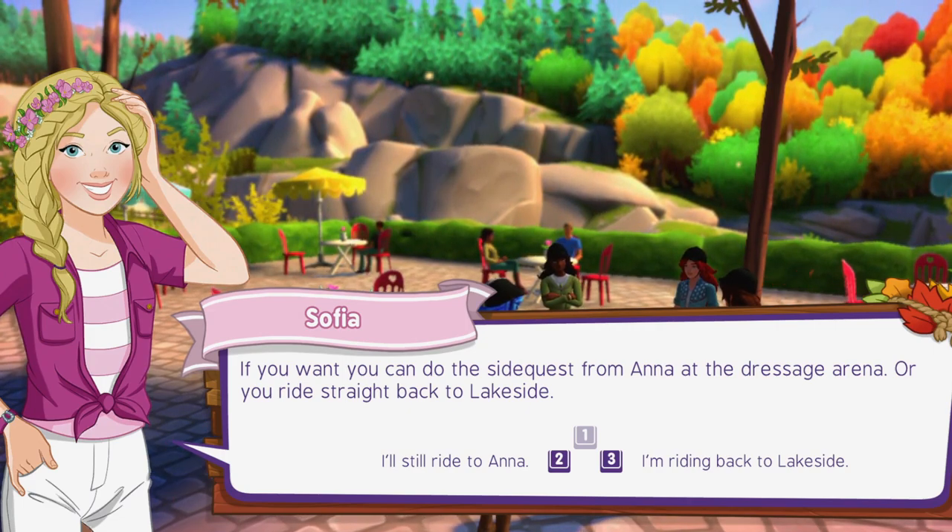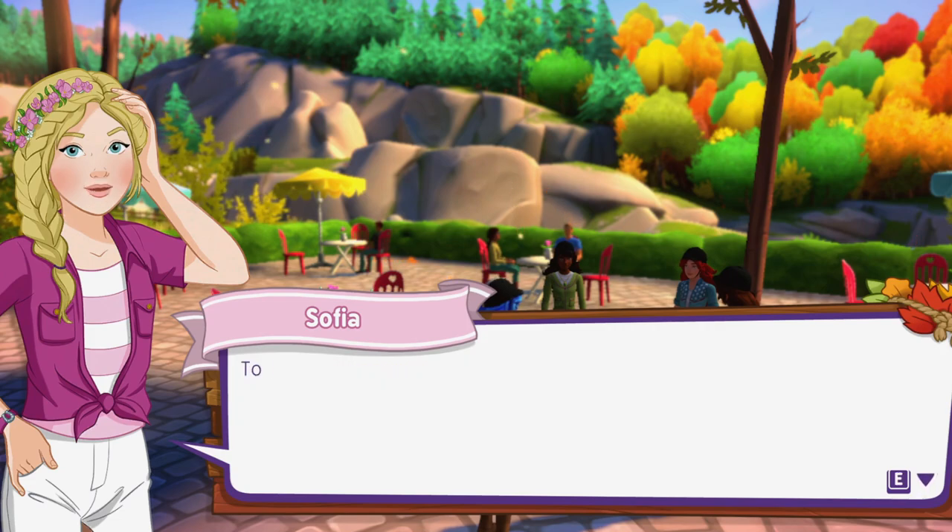As I record the video, I'll probably show you guys or tell you guys what we're doing in the title of the video. But until then I don't know, because it's a bit of a story mode at the moment and I am going to make decisions. You can do the side quest from Anna at the dressage arena or you can ride straight to Lakeside — let's go straight to Lakeside.